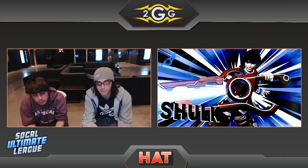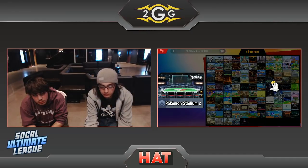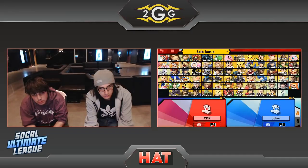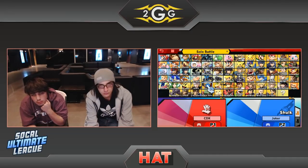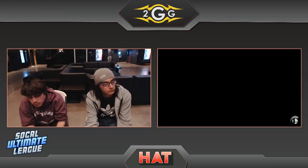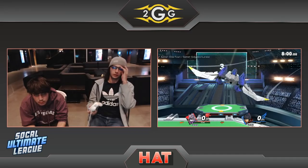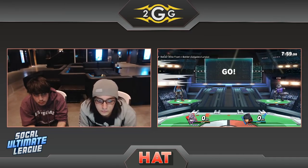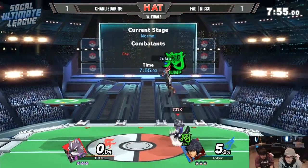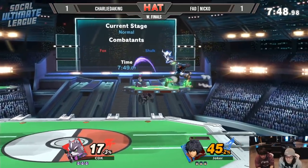The ledge reads from both of these players — they're going to be super easy to read each other out. Both of these players don't look happy; I know it's just because they're really focused. They are not talking. Kind of in each other's minds, trying to see what they're going to do next. Game three is always super crucial — one player will move on. Charlie is moving on to Fox, doesn't feel the Sheik matchup against Shulk.